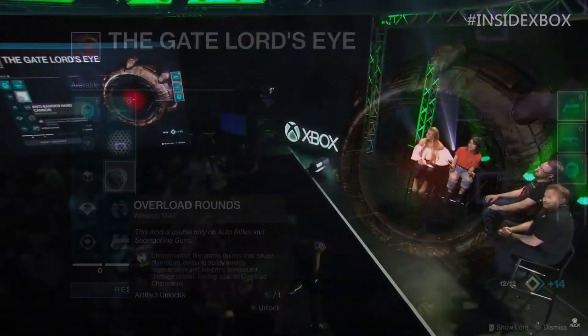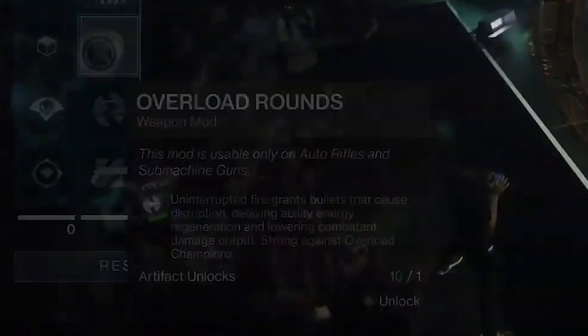One other thing I saw was Overload Rounds, another weapon mod usable on auto rifles and submachine guns. The description states that uninterrupted fire grants bullets that cause disruption, delaying ability energy regeneration and lowering combatant damage output, strong against overload champions. I'm very interested to know how that works in PvP — if I shoot a hunter, will it delay their ability energy regeneration and lower their damage output? These are some crazy mods and we're only getting a glimpse.